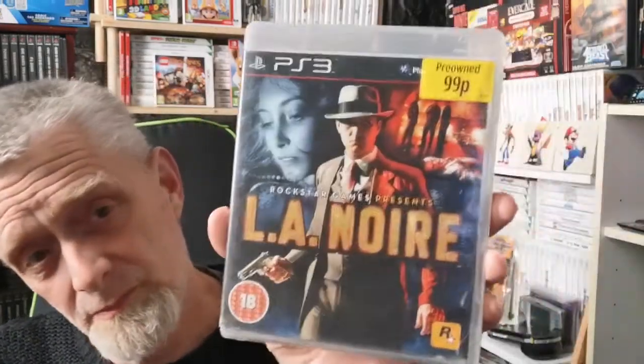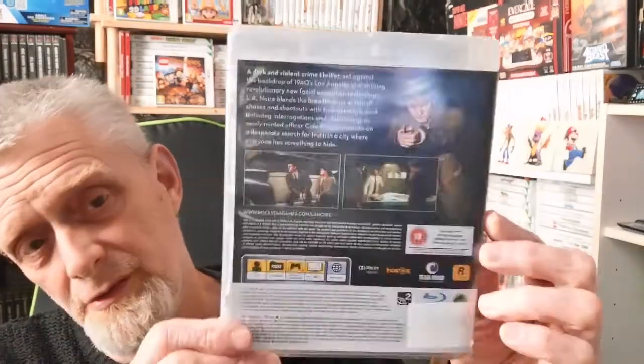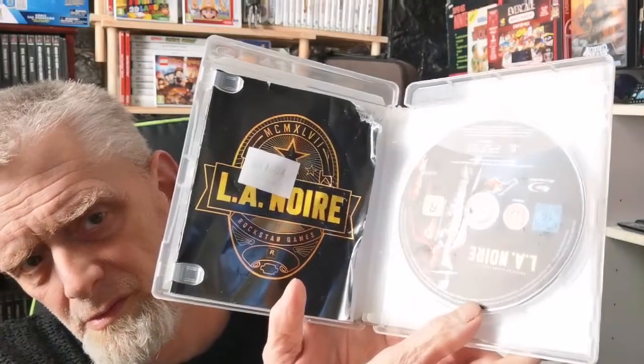Next, another 99p - and it is Rockstar's fantastic game L.A. Noire. If you haven't tried this, you really must grab it - it's on the Switch and it's not expensive there either. What a fantastic detective game. I had such a blast with this when I first played it, I think first on the Xbox 360. Oh, look at the state of that book - that has been eaten, someone's pet got to it. It's still complete though, even if the book is a bit rough. Brilliant game - give it a chance if you haven't played it.